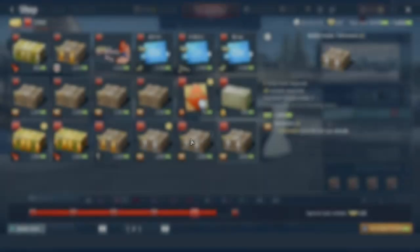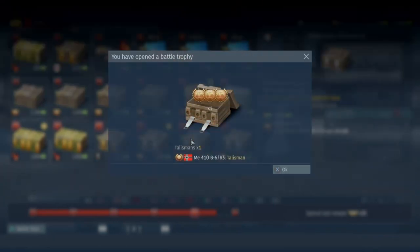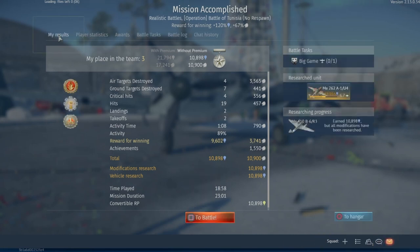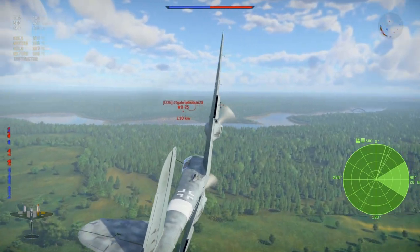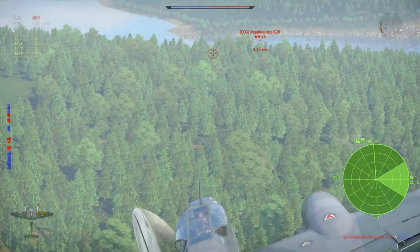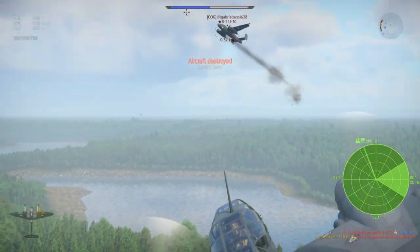I was lucky and got a talisman for the ME 410 B6 R3. In a good game, I can make around 10,000 research points in Realistic Battles and can now grind without any trouble. The next battle pass and Warbond shop is on its way and I'm going to try to get another free talisman for my rank 4 planes — hopefully it will drop for a nation other than Germany this time.